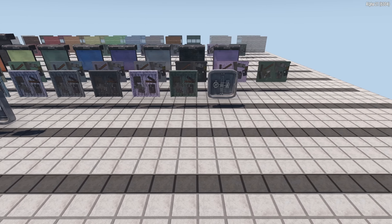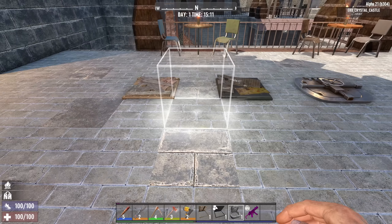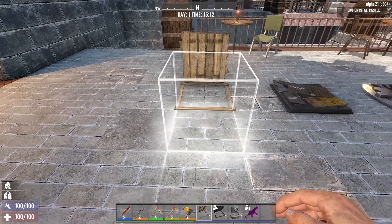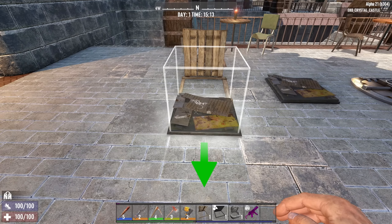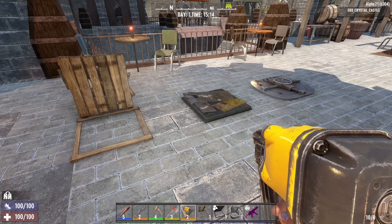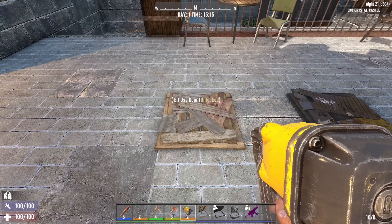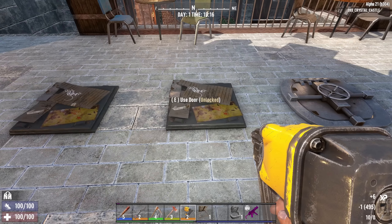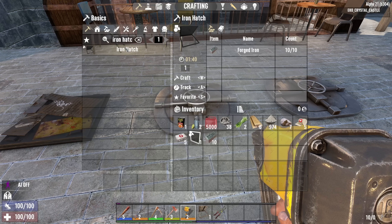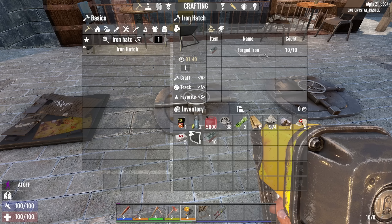Another toy for builders is the new hatches, doors, and garage doors. Hatches now have three tiers: wood, iron, and steel, also known as the vault hatch. As you go to place it, there's an arrow indicating which way it will open. For upgrades, you no longer have the scrap iron tier in between wood and iron — instead you'll need the next tier hatch in your inventory. So for wood you need an iron hatch, and for iron you need a steel vault hatch. The iron hatch can no longer be made with scrap iron and instead requires 10 forged iron, so the cost is a little higher.